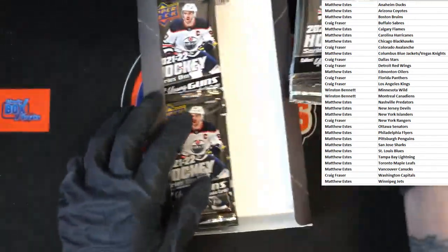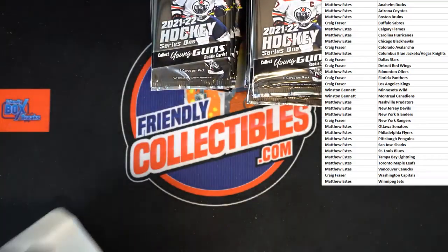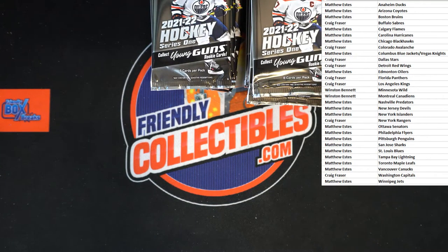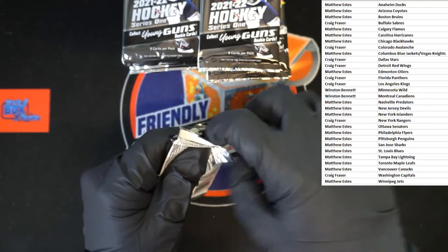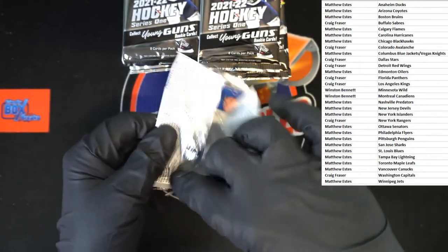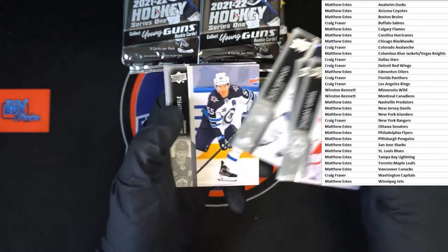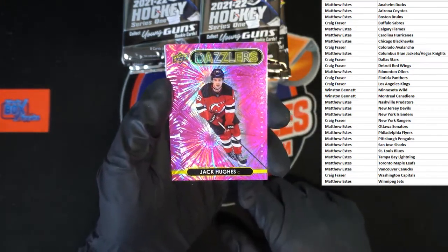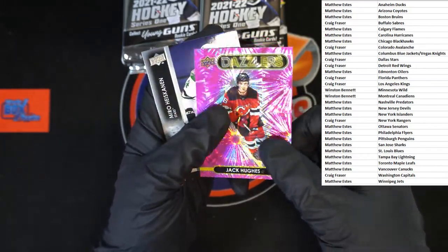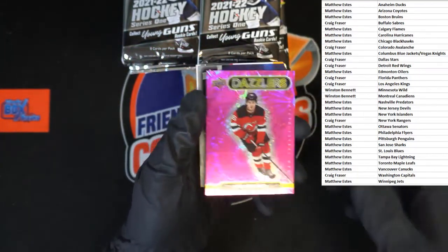First stack out, second stack. As you can see, empty box — let's get that out of our way. Here we go, best of luck all, let's get it. Thomas, Brent, Alex, Mark — ooh, right off the bat: pink dazzler Jack Hughes, going to the Devils, going to Matthew E right there! What a beauty. Looking to see if it was numbered at all — wow, that caught my eye right off the bat.